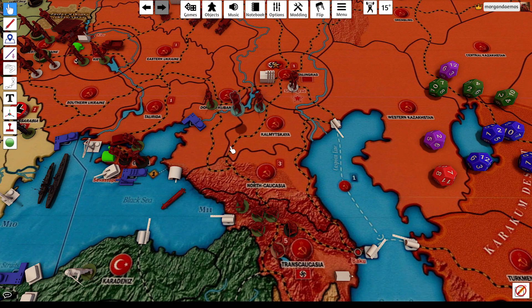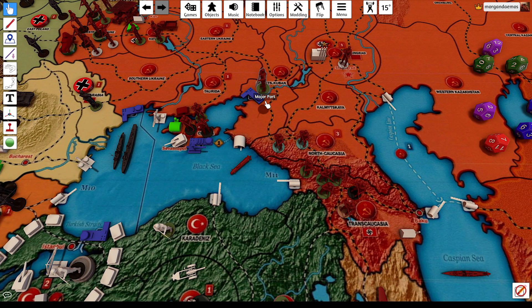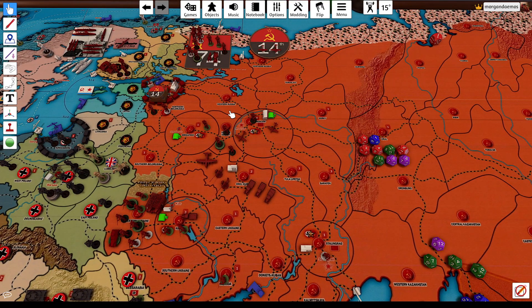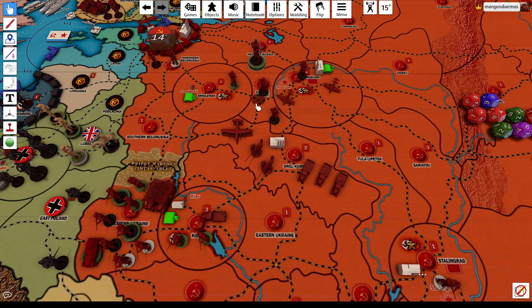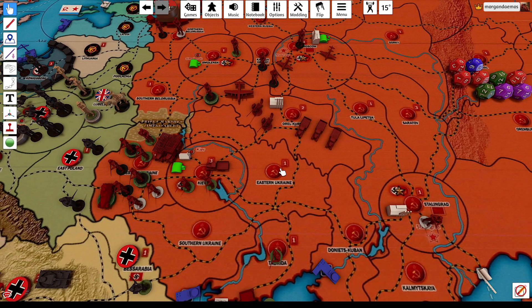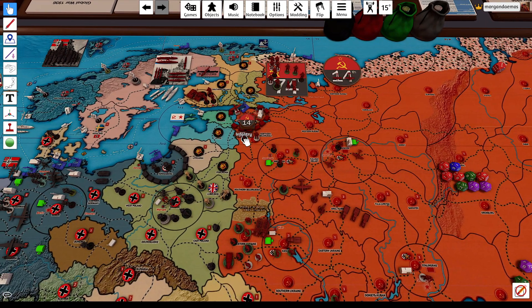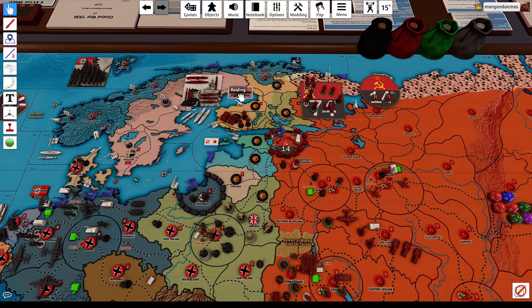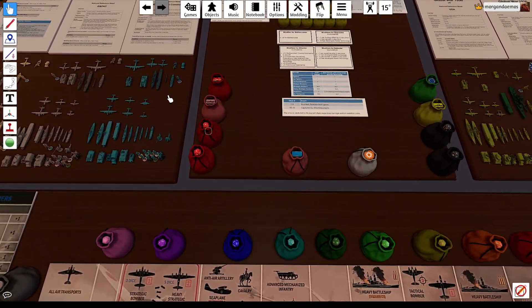The two marines in Kalamazkaya move to North Caucasia. The militia in Donitzkuban moves to Tarita. Four of the six infantry in Kalamazkaya Oblast move to Oral Kursk. The other two move to Smolensk. Oh, I've got to read that sub — raiding in the Swedish sea zone. Red is the attacker, we are plus two, so we do one damage.